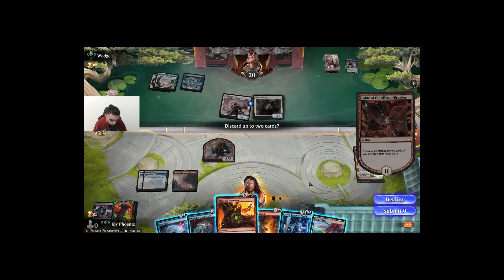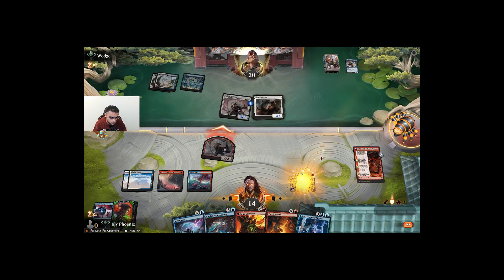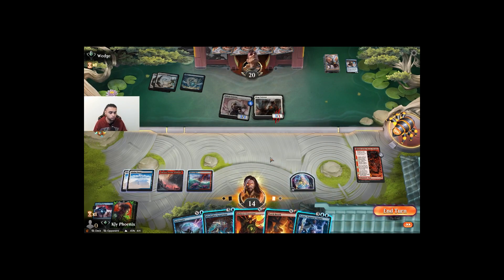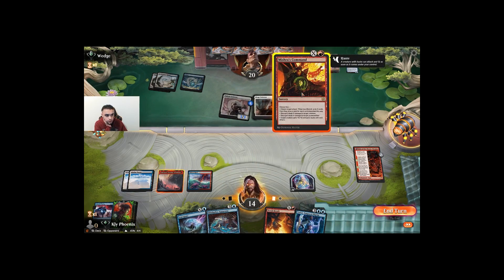Mishra's Command — we don't really want to discard anything here. Take the block. So how do we get out of this? We have to kill the Siege Veteran. If we do it for two mana, that leaves us with three. Three with Mishra's Command we can kill the veteran as well — that buys us some time but we lose the treasure token, so we can't hold up Syncopate. We kind of have to go for it.